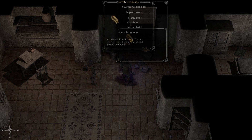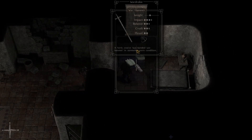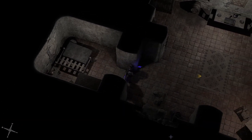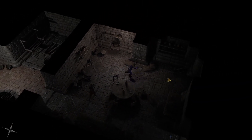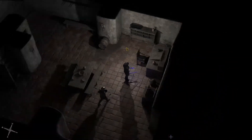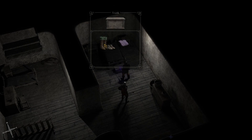Look at those cloth leggings — I'll hand mine down to Darren. And what do we have here? A two-handed war hammer — could be useful, probably have to improve it. Nothing special here.